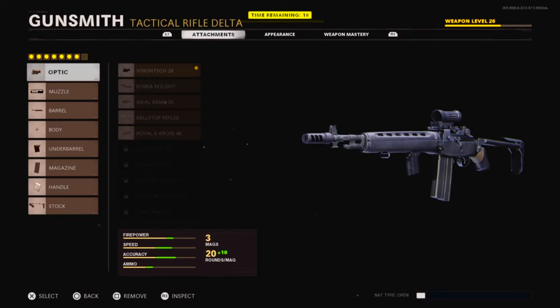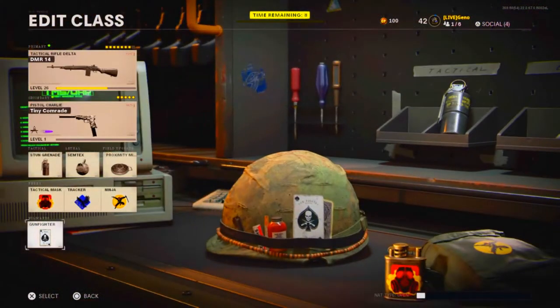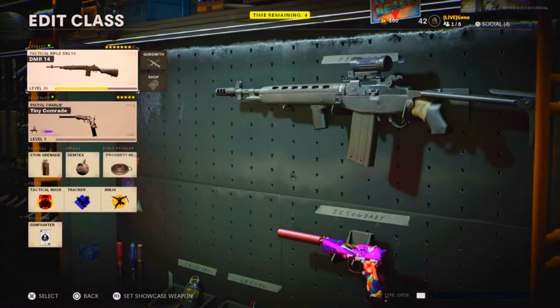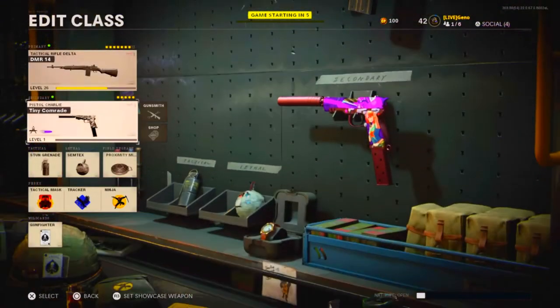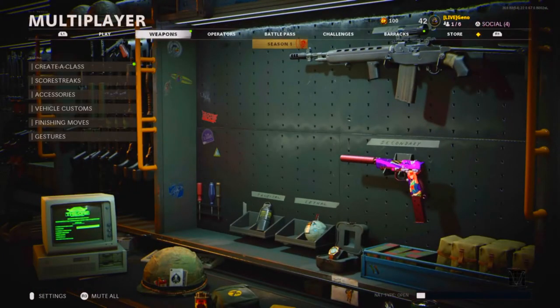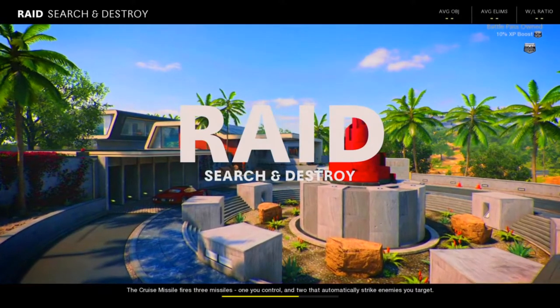The ammo goes up by about 10, so it's pretty good. For attachments, I use everything besides the body because I don't really like using lasers. I use Gunfighter so I can add three additional attachments, and those usually go into accuracy and speed — never really into ammo or firepower because it's already pretty good. I mostly use normal secondaries; I don't really use MAC-10s or snipers with the DMR-14.